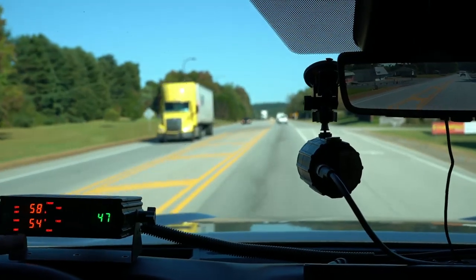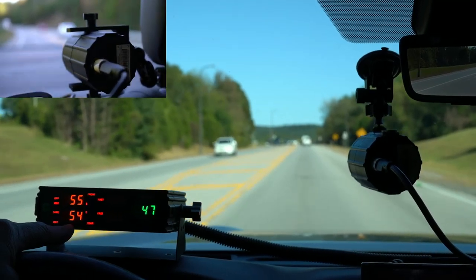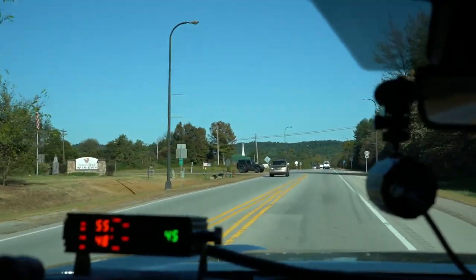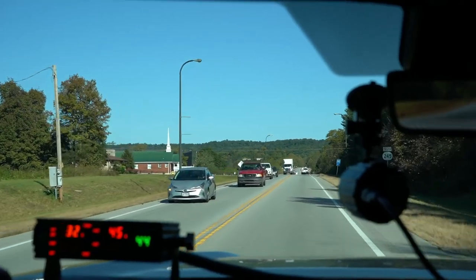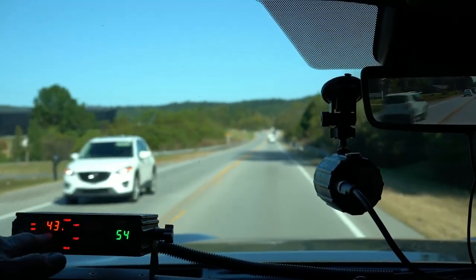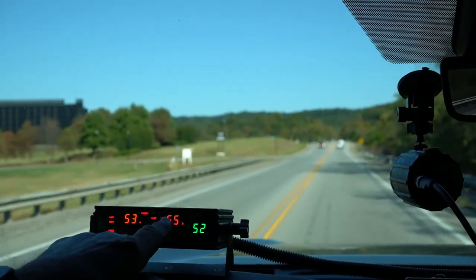Front opposite closing. There is a car behind me doing 54, and I can lock him in: rear same closing. So look at what you can do — you can see four different speeds: front and rear strong target, and front and rear fast target, if the fast target is faster than the strong target. Now we're picking up an opposite-direction car way up the road.